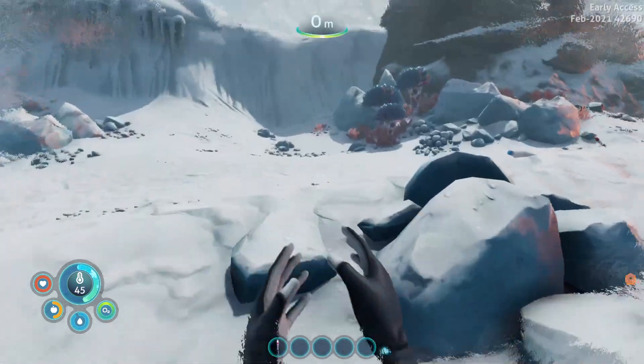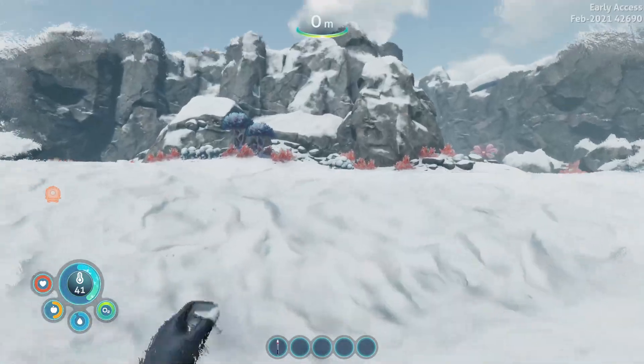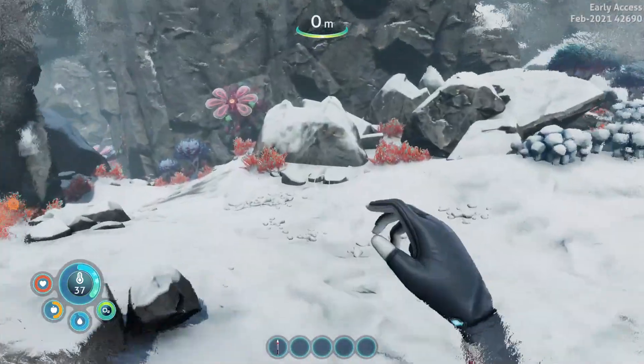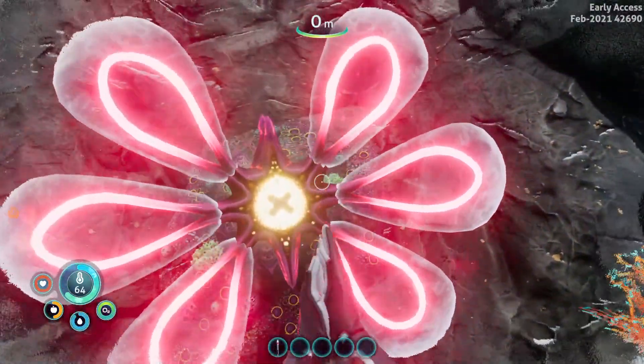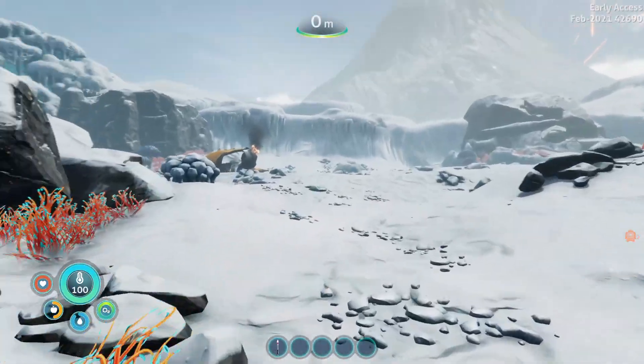So there is a temperature gauge on the bottom left. Let's grab all this quickly. There's one thing I do know — these are like flowers over here, they actually heat you up. So as long as you are close to one of these, you should be good to explore.